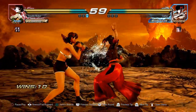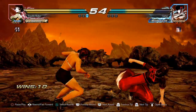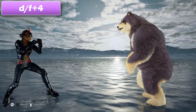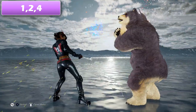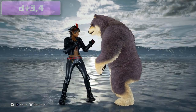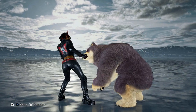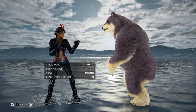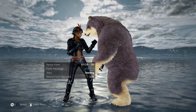For some background information, switch stance is a totally unique stance to Josie. She can transition into this stance via four different moves and strings. These moves are down forward four, one two four, two four, and down three four. Down forward four is the only safe way for Josie to access switch stance, as the other three options can be ducked. For each of these transitions, they are all plus 11 on block, allowing Josie a lot of room to use her switch stance arsenal.